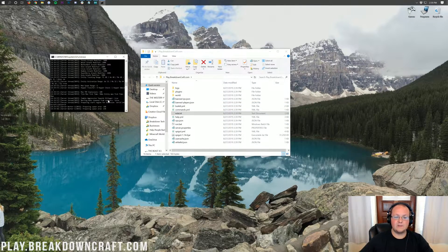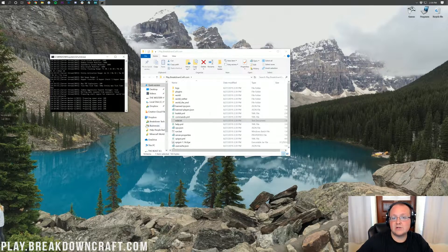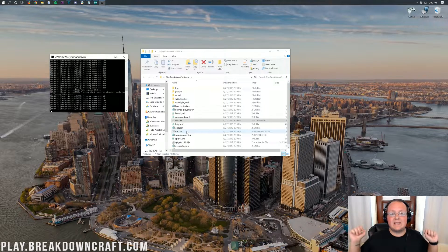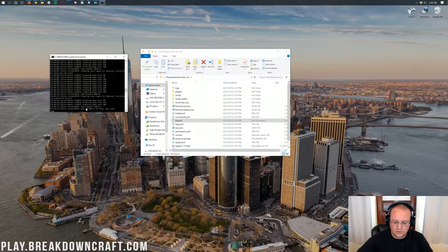That is how you can get your server up and running. But at this point, your server's up and running but your friends can't join it — you can't join it except off your local IP address. So how do we allow your friends to join your server? To do that, we're going to need to port forward. And as we can see, we're preparing spawn area — the server has started up.